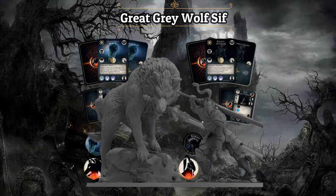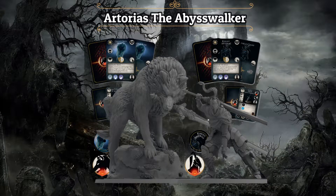Great Grey Wolf Sif — which, if you guys play Dark Souls 1, that's one of the bosses you face in the game — and Artorias the Abyss Walker, which is from the DLC of Dark Souls 1.